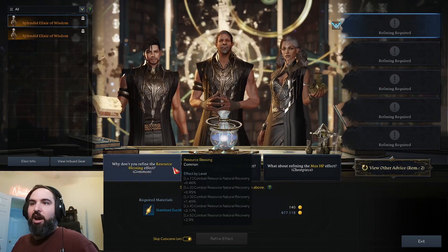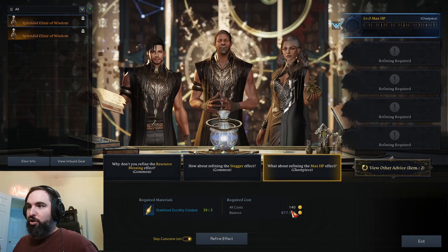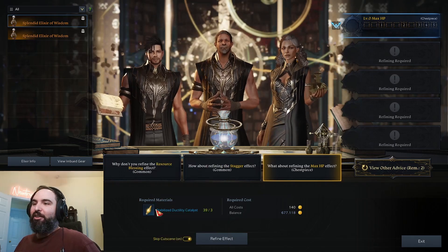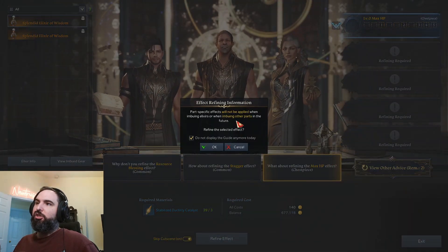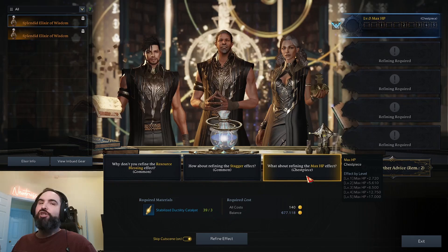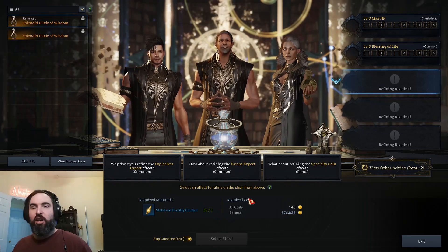If you're trying to cut specific stuff, you just have to pray it shows up — this is step one of the RNG sandwich. You pick between what they offer you and move on. For example, this effect is good for a support's chest piece. It costs gold if you're using normal elixirs; event or shop elixirs normally just cost silver. These Stabilize Ductility Catalysts are used every time you pick and cut an elixir. You'll see a pop-up noting if an effect is unique to a specific piece — like max HP only for chest — so you wouldn't want to pick that for shoulders.